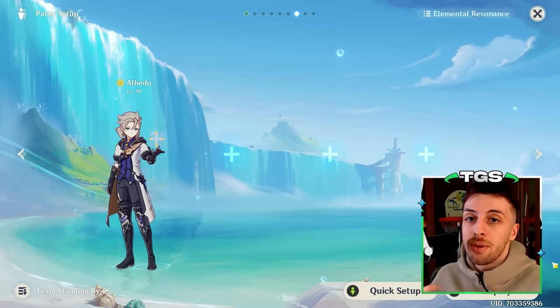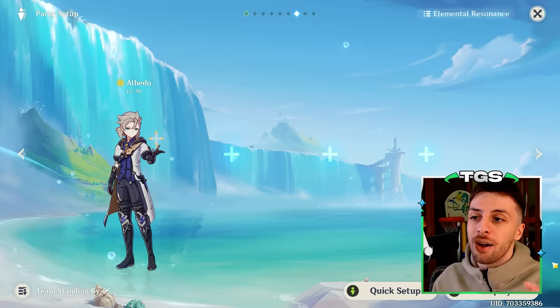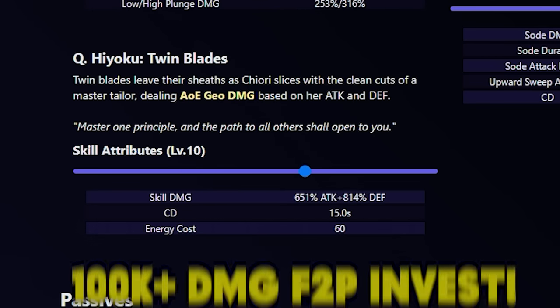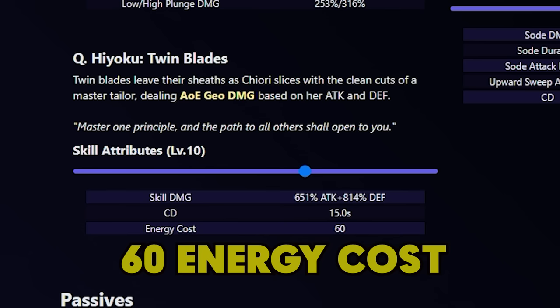In fact, she can be built differently depending on the team you use her in, and one of the defining factors for this is actually her elemental burst. Her elemental burst is a single hit nuke that can hit quite hard when properly buffed, but it does have an energy cost, so it comes with energy requirements.